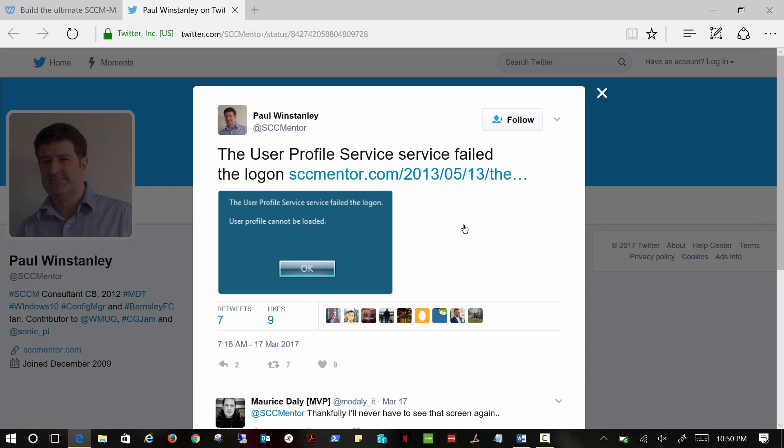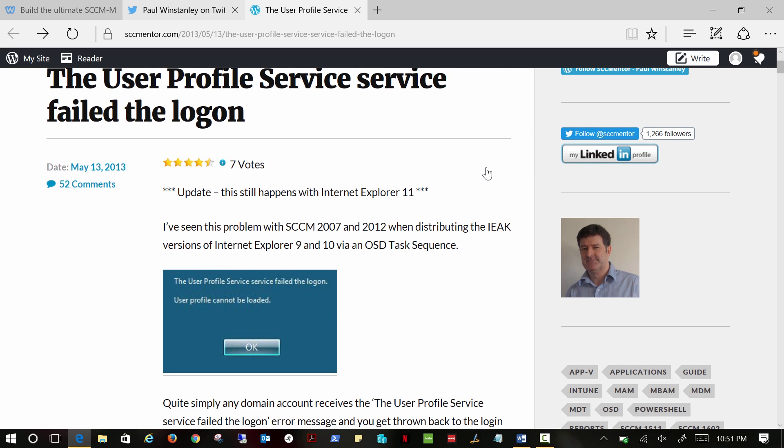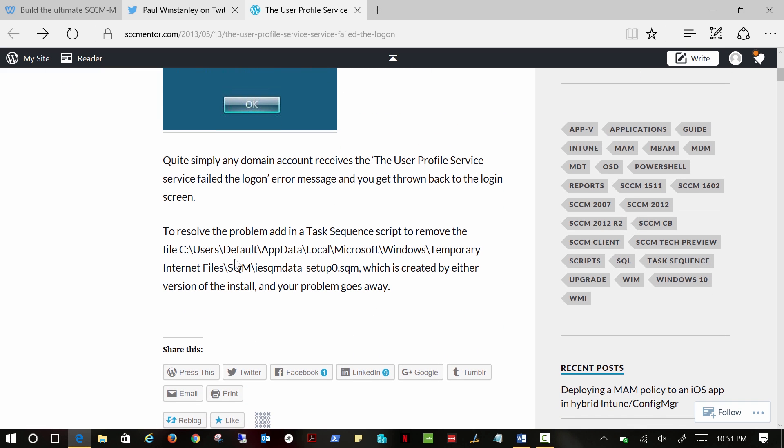Then, randomly on the train on the way to work on Monday, I read a post from Paul Winstanley that he wrote back in 2013 that he had just retweeted — retweeted this very week of something he figured out back in 2013. He tweeted it because he wanted to say, by the way, this is still going on if you're using IEAK to deploy IE11 — the user profile service will decide 'not today, I'm not going to work anymore.' It's just a simple file that you remove from app data. You navigate to the default profile, and in temp files there's 'IE sqm data underscore setup zero dot sqm', which is created by a version of the installation. If you remove it, the problem goes away. And it's true — it goes away.